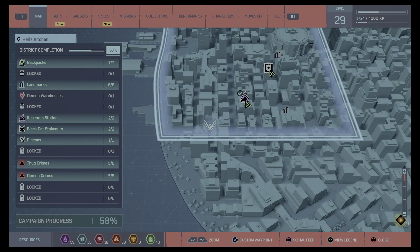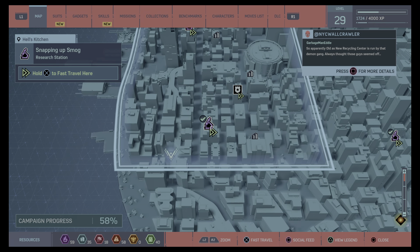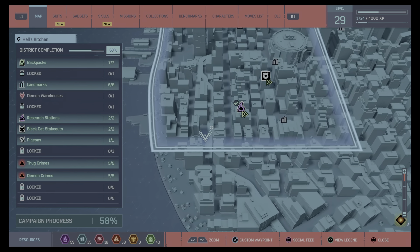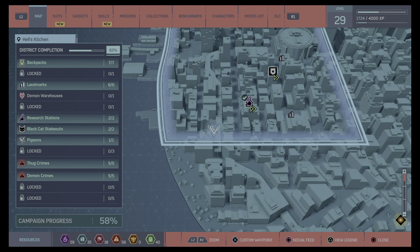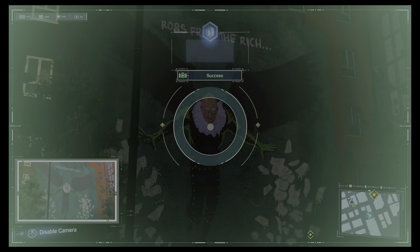The last one in Hell's Kitchen, right at the bottom corner here, not too far from the research station there, is this picture of Vulture. Love it.